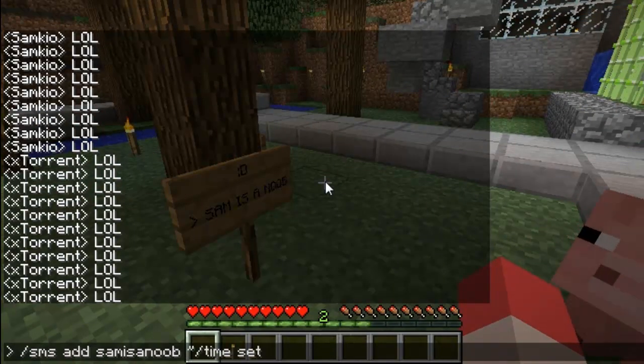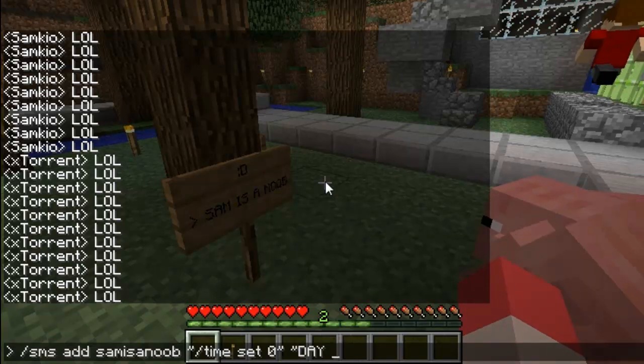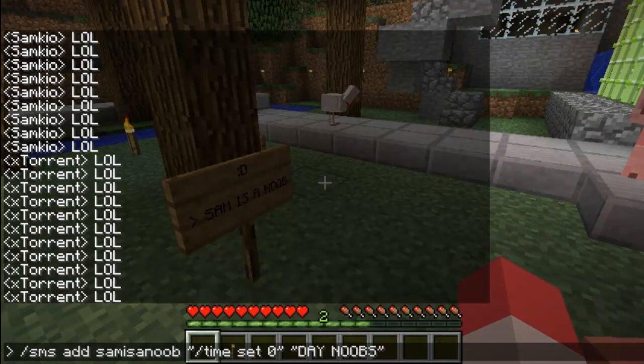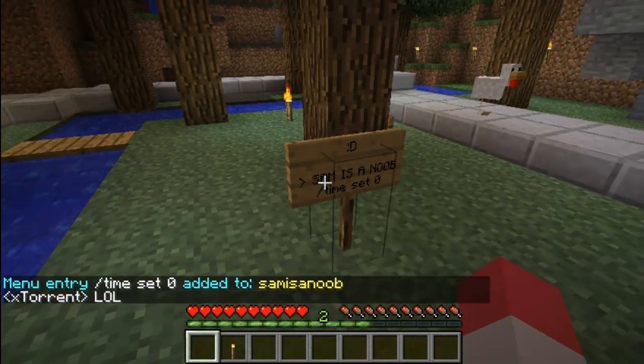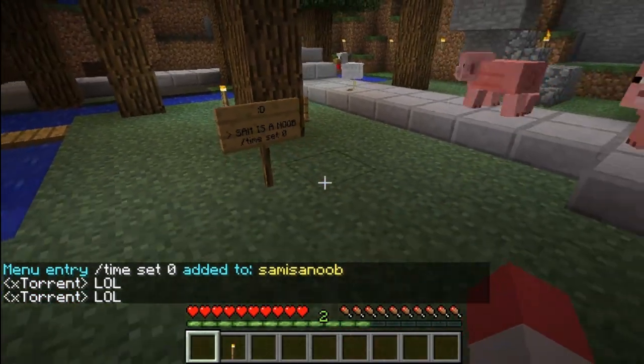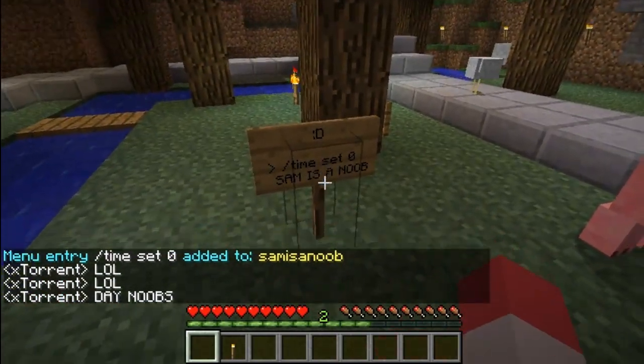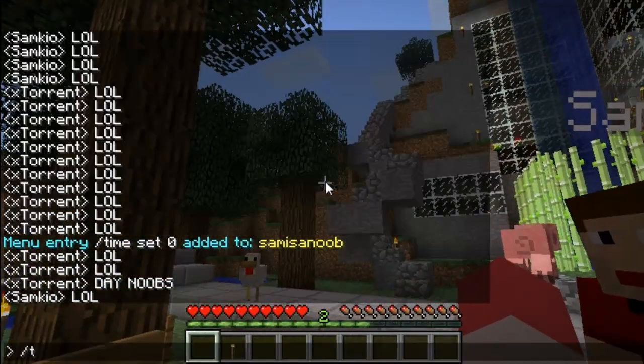Add another item — this time a command — and then we'll show you how to scroll through it. Time set zero. Day, noobs. Now, is it the command first or last? It is first. Right, how do I scroll between them? Right click.